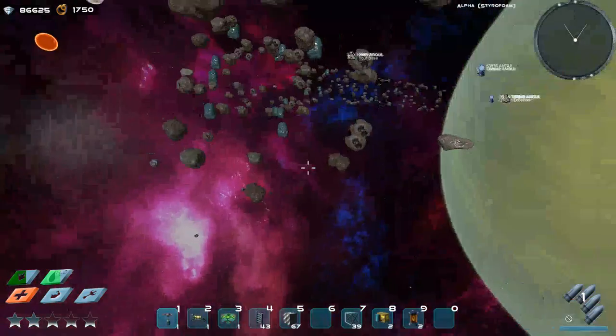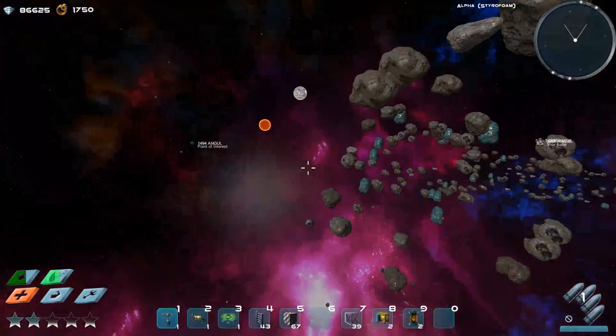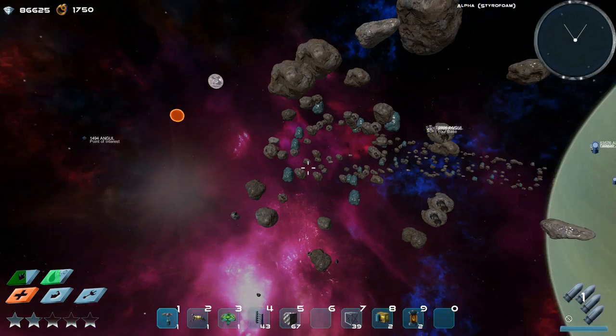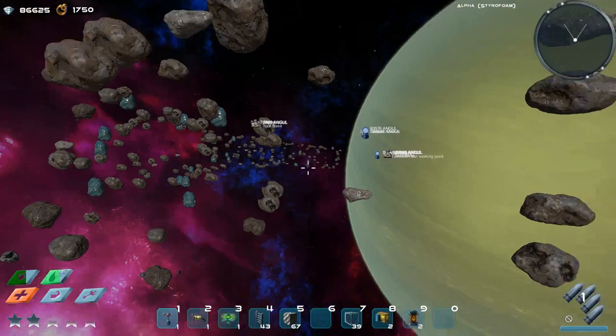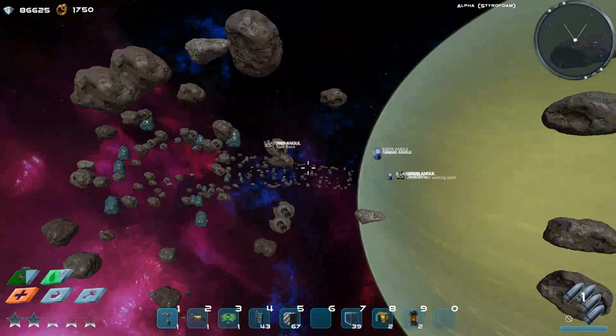Some players were also complaining that they always spawn in the space station and not where they were last. That's now fixed — you will now spawn where you were last in the space.